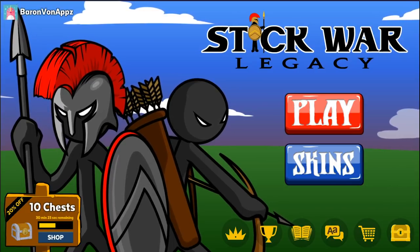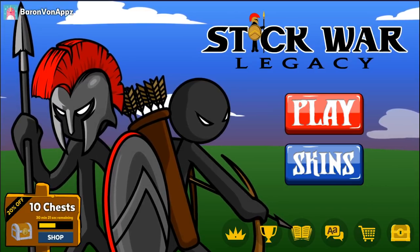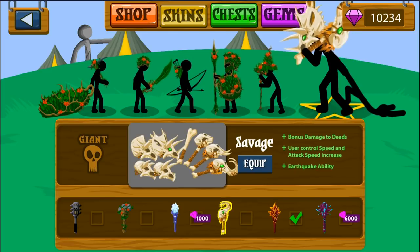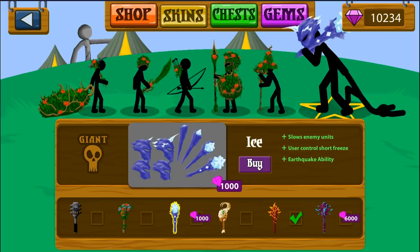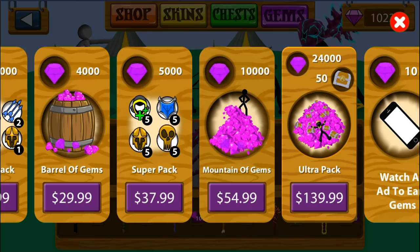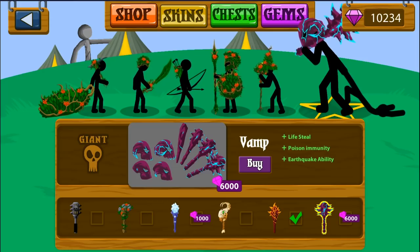Alright everybody, Baron here, and welcome back to Stick War Legacy. So today I've got a question. If you haven't been aware, you've been living under a rock. They've added skins for the giants — we've played as the lava, the savage, and the leaf. But there's still two more giant skins we've yet to acquire: the ice, and then the vamp, which has lifesteal. I want to see just how good the best skin in the game is, because it costs 6,000 diamonds, which is somewhere in the range of like $45 US dollars, and I'm about to do it.